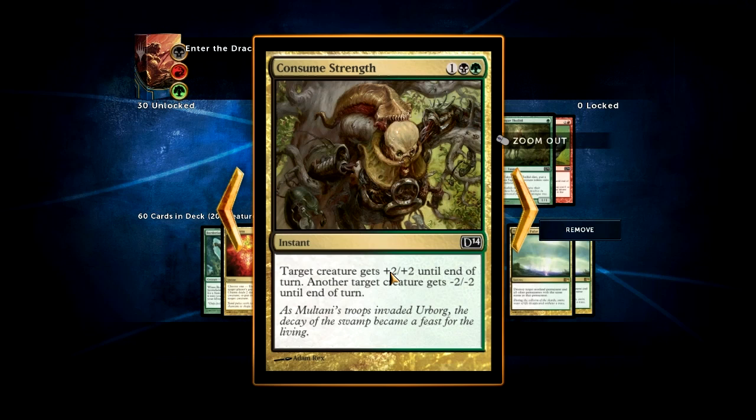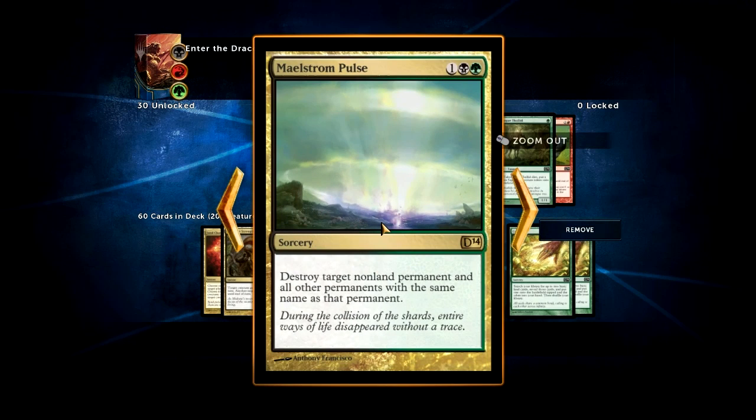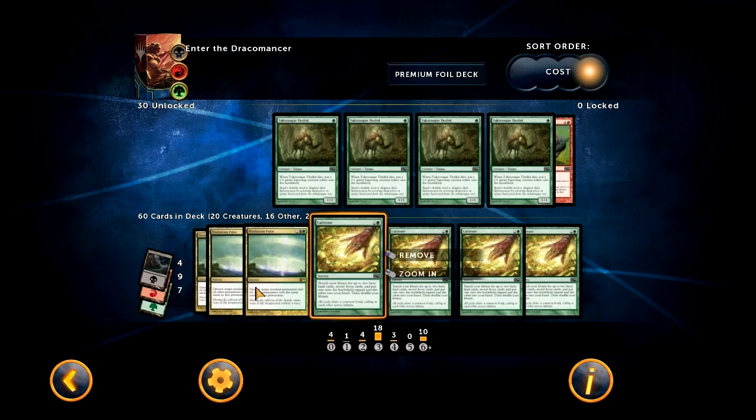Consume Strength — hopefully you can use it to gain a little advantage early on; if not, it's just used as a removal spell. The main issue with this deck is they didn't spread out the spells — they didn't give us Doomblades. Why didn't they put Doomblade in this deck instead of something like Maelstrom Pulse? I know they wanted to give us multicolored cards, but give us Terminate — if they'd just given this deck four Terminates it would have been so much better. Instead, you have to wait until three to play any of your high-impact spells. That said, Maelstrom Pulse is obviously a really powerful card, so you should be running it if you're going to be running black.